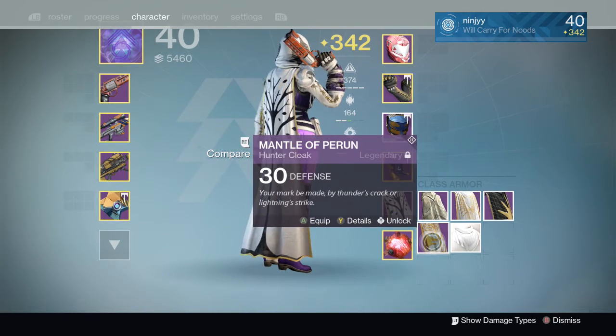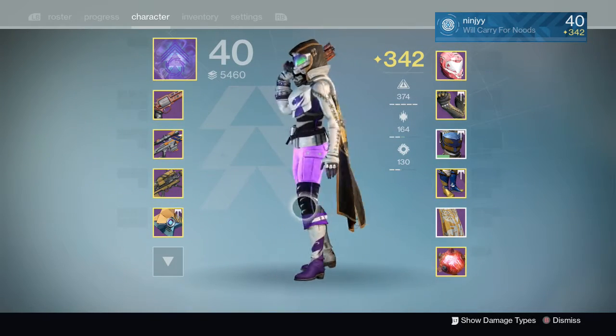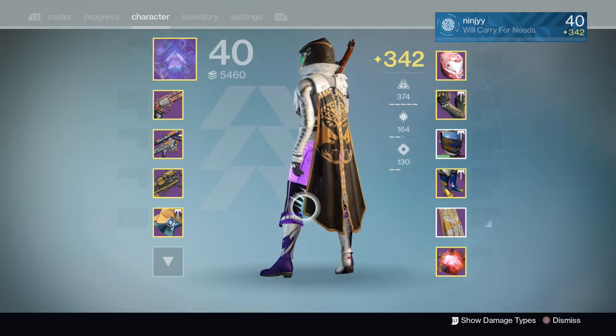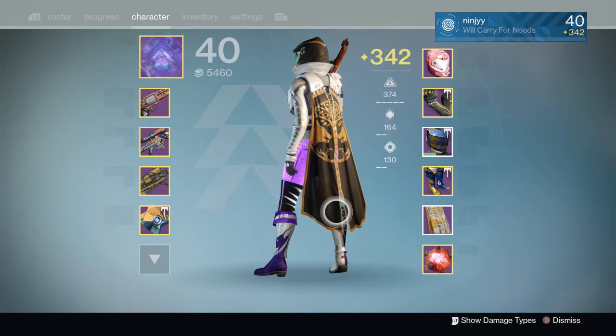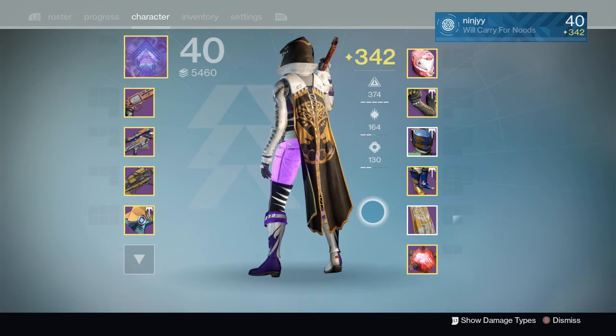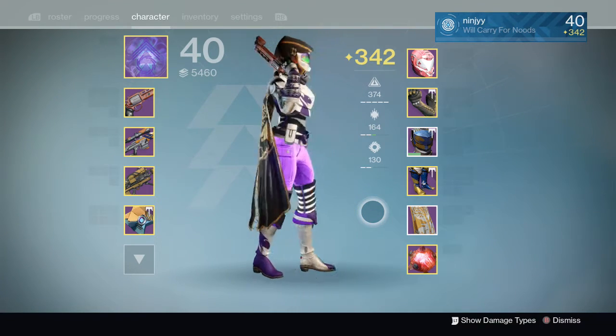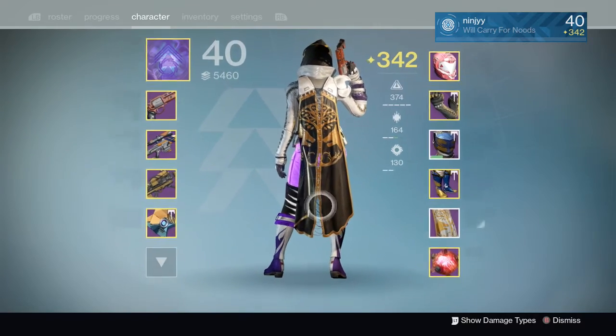And then we have the second Iron Banner cloak, which is absolutely hideous. I hate this cloak but I kept it just because I knew it would be rare. I believe you can also get this cloak again from those Dusty Engrams or whatever they're called, from old Saladin at the temple.